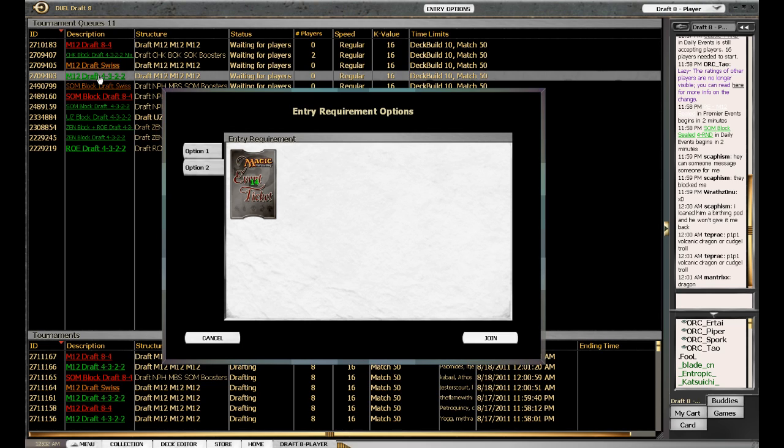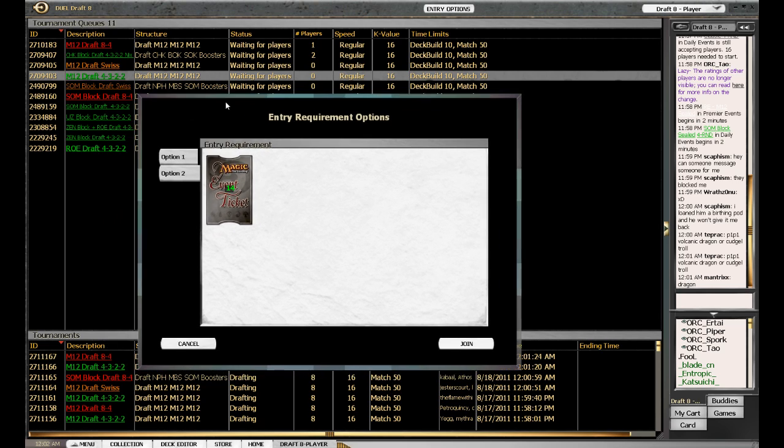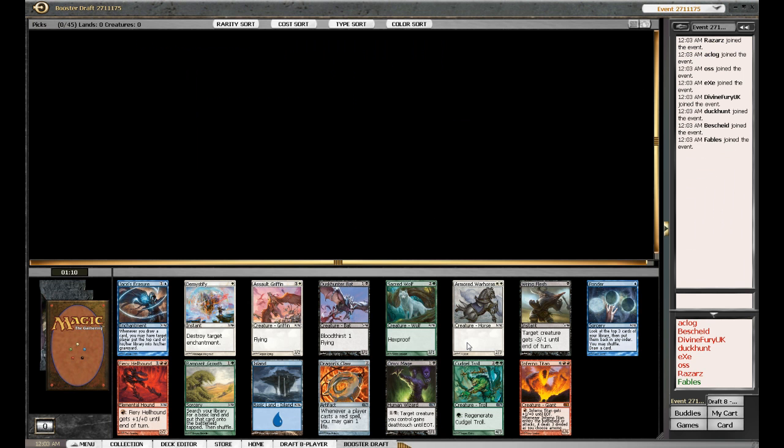I'm just going to jump into this 4-3-2-2 queue — not crazy enough to go for the 8-4 quite yet — but we'll give it a go. Let's see what we get. And here we go: pack one, pick one.